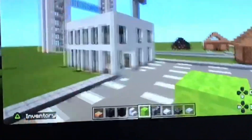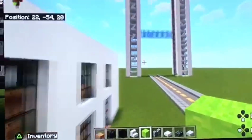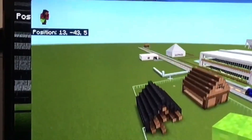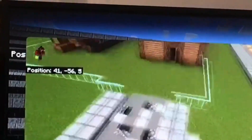We'll come over here — this is the first skyscraper we built, then we have the McDonald's. Over here we have two double skyscrapers called 'Ice' because they're an ice factory.